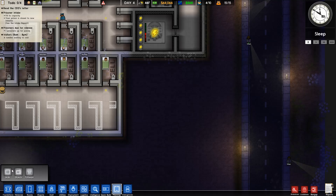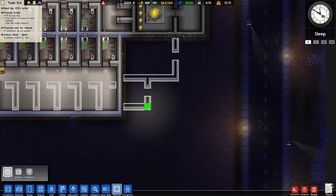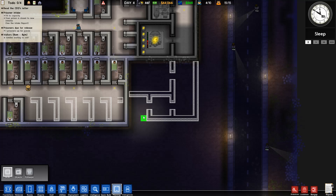Today I'm gonna try and get a laundry room set up. I think this could be a good spot right here, so might as well pause and start planning while they're asleep so they don't start complaining. We want it pretty simple, and we need a cleaning cupboard so we can put the prisoners to work — we don't want to have to pay everybody to do stuff.